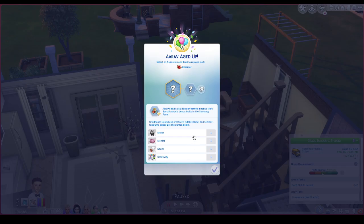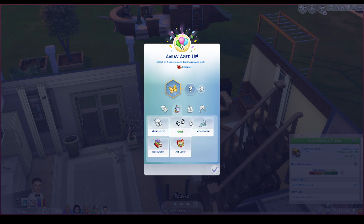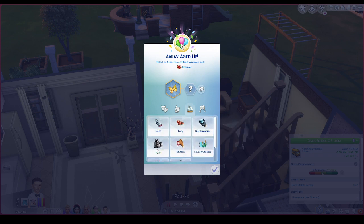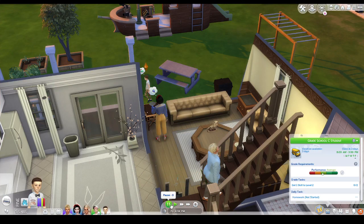Arav has motor one, mental one, social one, and creativity one. I want to give him — because he's meant to be the bashful one, he's meant to be really lovable. I wanted to give him the soulmate aspiration but that's not on there for some reason, so I might give him social. Let's get him a bad trait first — let's give him slob. Actually no, I don't want to give him that. I'm going to give him hot-headed. Why not? I don't think I have anyone else that is hot-headed yet.